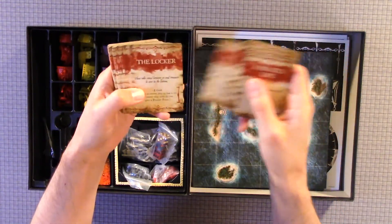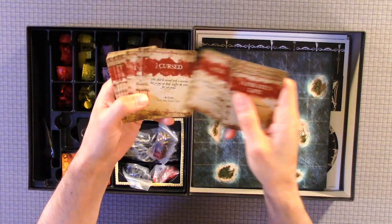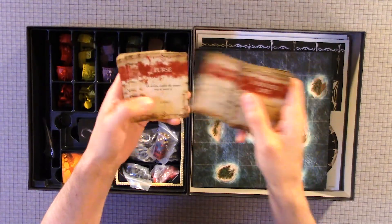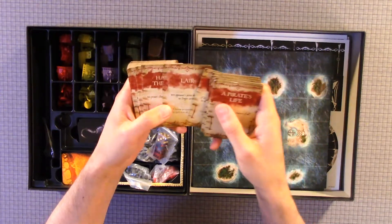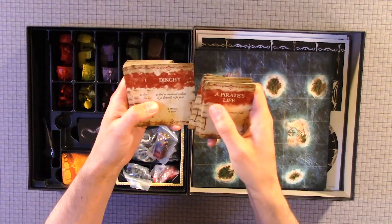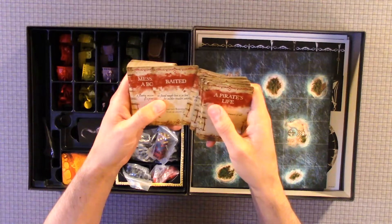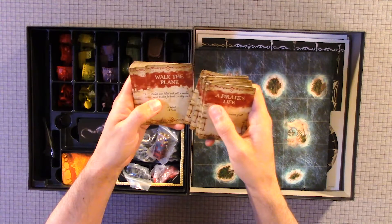Card names include: Plunder, Castaway, Notorious, The Locker, Tell No Tales, White Flag, Scurvy, Royal Navy, Men Overboard, Doubloons, Curse, Chest, Trove, Midas, Lair, Hail to the Thief, Drink Up, Bootleg, Cutlass, Cargo, Pillage, Savage, Faded, Message in a Bottle, Bad Form, and Loot.